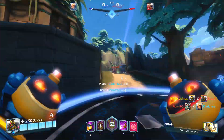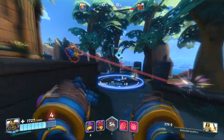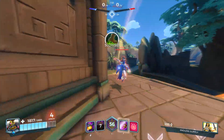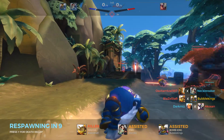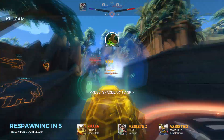We know there's a Ying there still — we can see the illusions popping up. And there's a Grover. We're watching for McCoy that's going to come. Going to throw the bomb down there. I thought he was going to jump down, but he didn't. I thought McCoy might jump down to the point there.